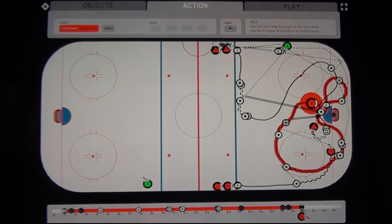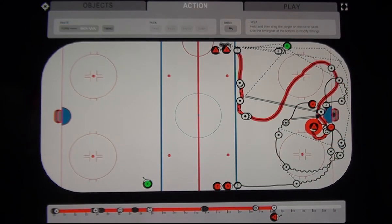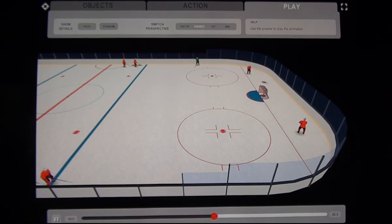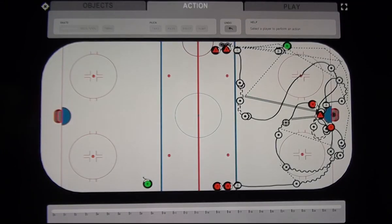Number four continues after the shot down to the net and stops, then number five comes in after the shot looking for a rebound, and number one goes back and stops in front of the net in the backwards position. Let's take a look in viewer mode — the drill runs: bank pass, one-time shot, then the defenseman chips to the corner, bank pass to the forward, he comes up the wall, forward five goes down, they go two-on-one, he makes a backhand shot and they stop at the net.